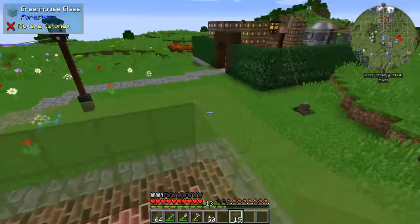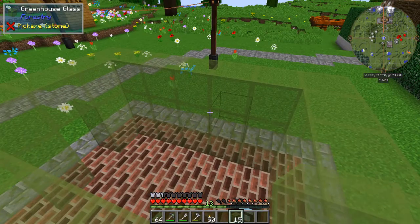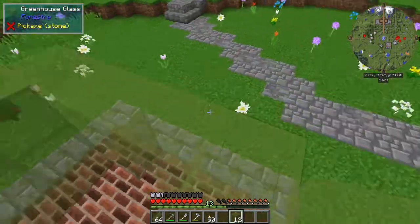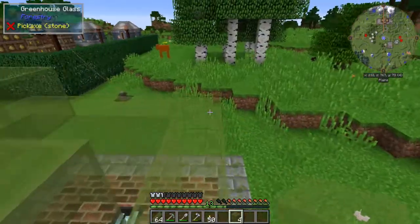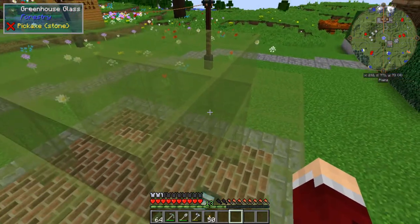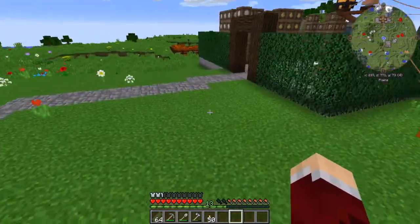On the roof we don't have to cover all the top blocks, but we do have to make sure the multi-block structure can form, which means there has to be some connection. If we just fill in the space like this, the multi-block won't form properly because it has no way of knowing that this greenhouse glass is connected to the other side. So we're going to put one connecting block on the back — that will be enough for the logic that makes the multi-block structure form to work properly.